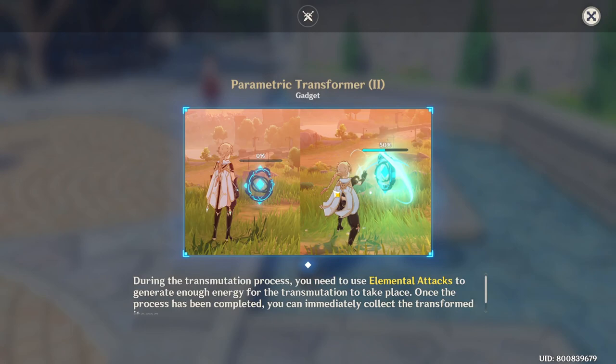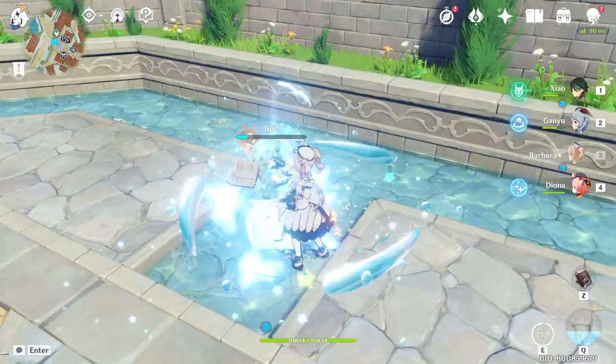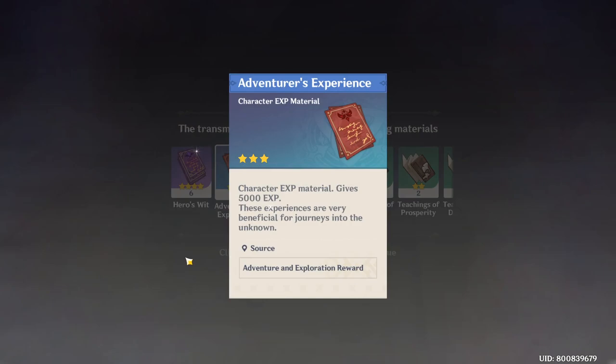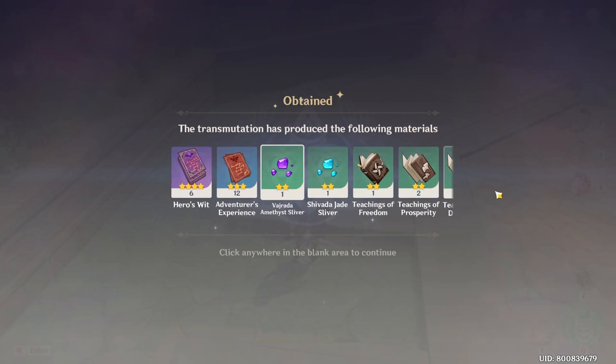You have to use elemental attacks to complete the transmutation, so we can use a catalyst user like Barbara. And boom — wow, okay! So I got six Hero's Wit, 12 Adventurer's XP, and a couple of talent books: Freedom, Prosperity, Diligence. That's pretty good.